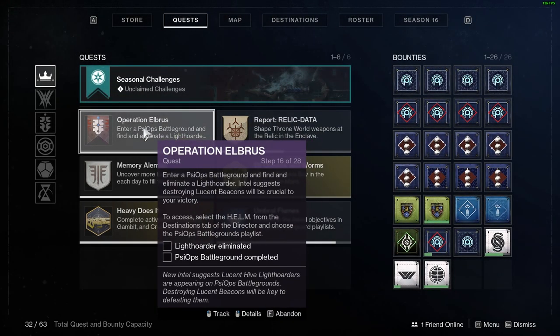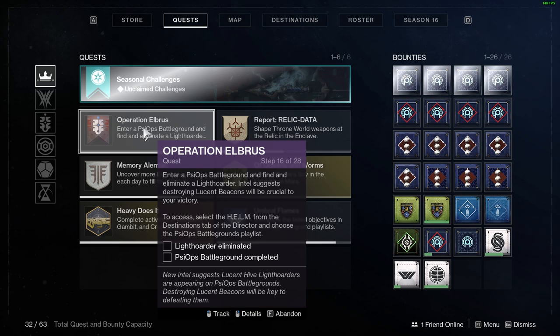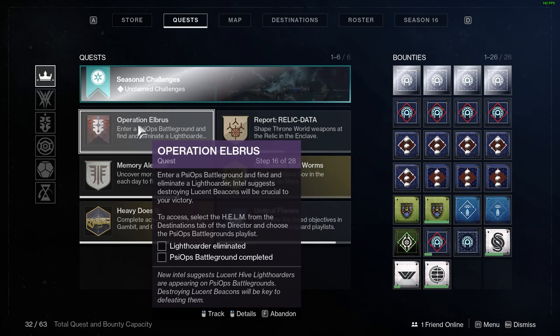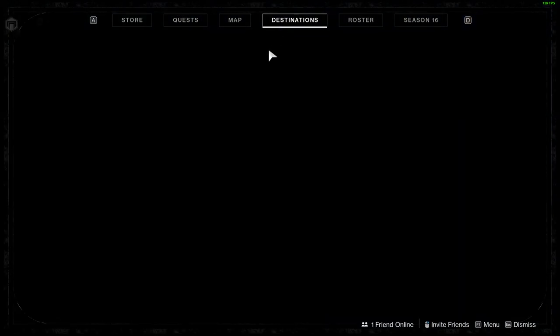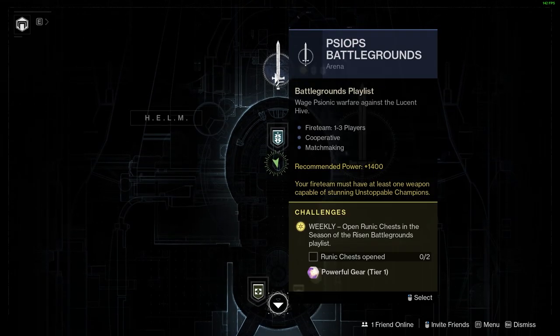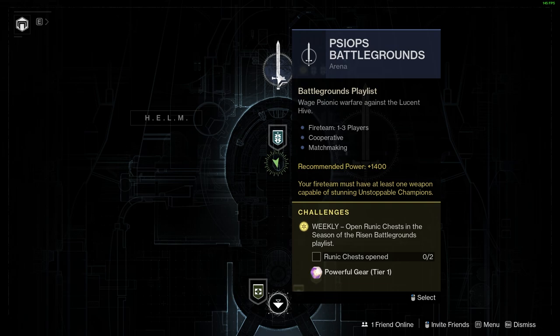So let's go ahead and open up our quests here and look at the next step. Step 16 of Operation Albrus is to enter a PsyOps battleground and find and eliminate a Light Hoarder. We just have to launch this from the helm directly — we don't have to go to an extra spot like we did for the Cosmodrome and the EDZ. So let's just open up our destinations here, go to the helm, and right up at the top we're going to launch into the PsyOps Battlegrounds playlist.